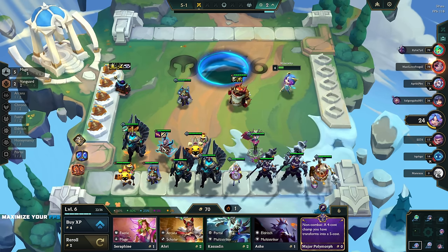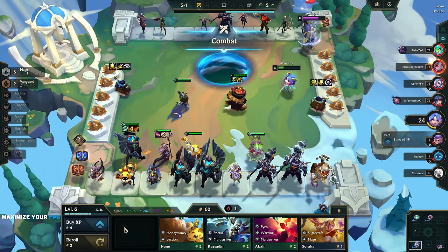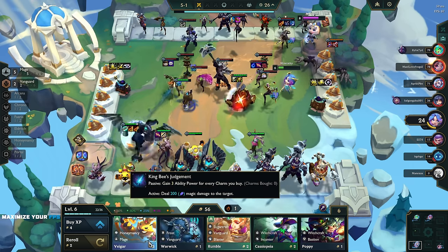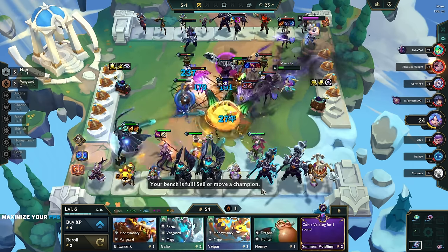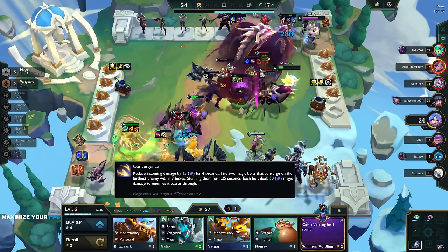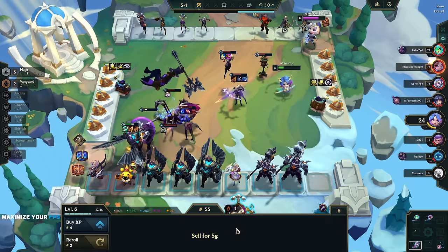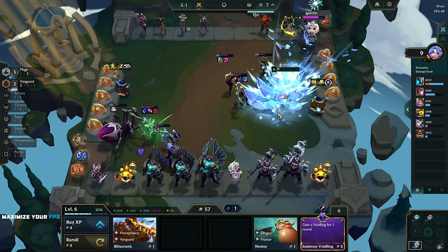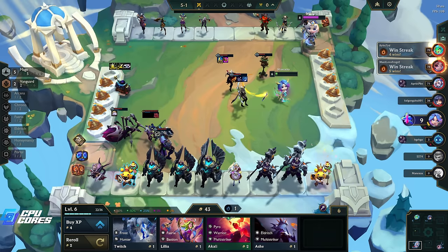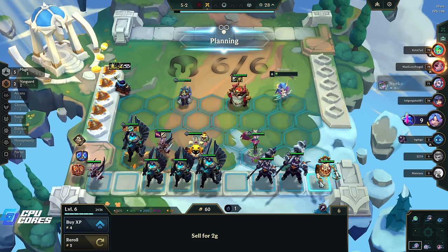A four-cost champion transforms into a five-cost - that doesn't seem that great. Nami is good. Veigar, Rumble again - oh there's my Galio! I've got to take the Galio. Who do I get rid of? I get rid of the Veigar, I get rid of Rumble for the Veigar. Oh man, we're so toasted. I'm gonna sell these - we're not getting level 10.